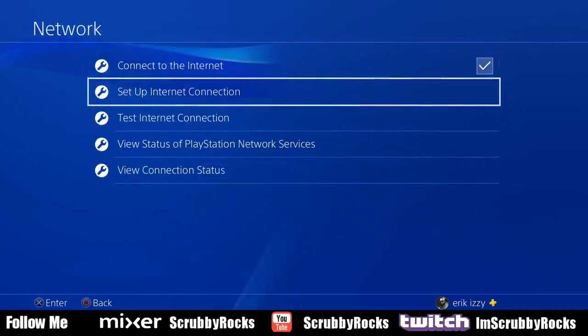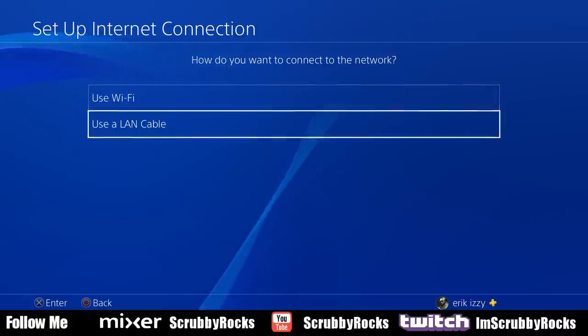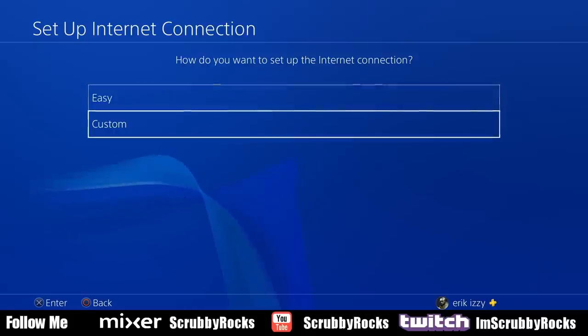Here, you want to do set up internet connection. Once you get here, these settings will apply to either one, but for the sake of this video I'll use the LAN connection. Once you do that, all you have to do is go to custom.